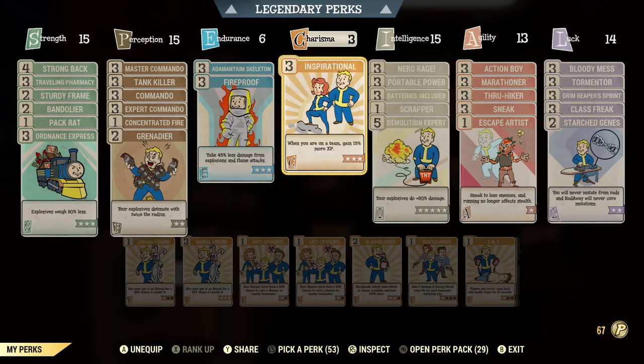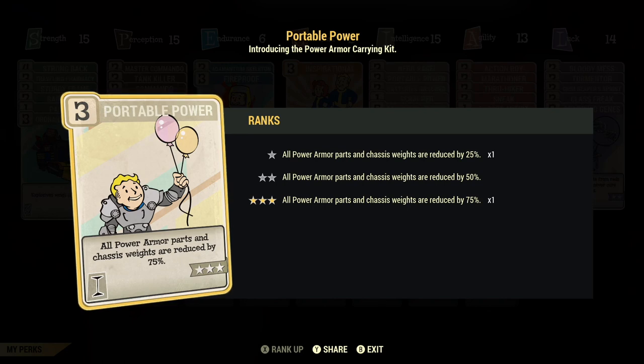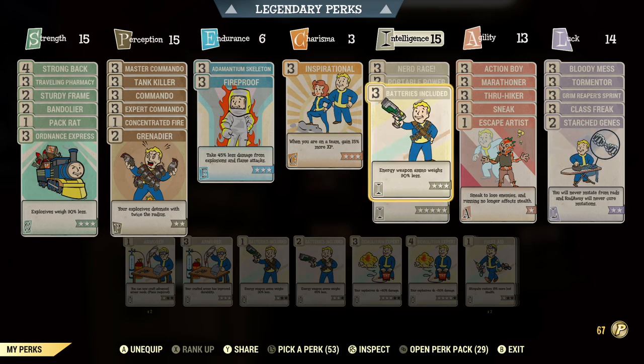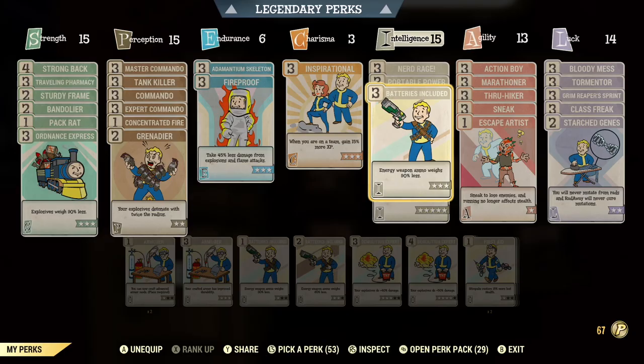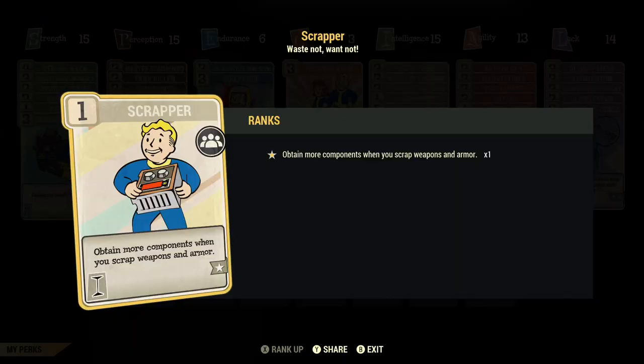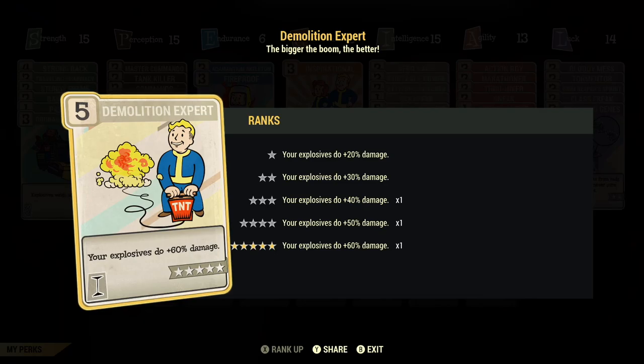In Intelligence I've got Nerd Rage because I'm running a bloodied commando build — it gives me extra damage. Portable Power is maxed out so my armor and legendary power armor pieces won't weigh me down. Batteries Included is maxed out so I can carry energy weapon ammo. Scrapper is a must-have; if you're a Fallout First member, pick up weapons at any event, scrap them, and you'll never have to worry about steel or wood again. Demolition Expert is maxed out at rank 5 for explosive weapons and grenades.